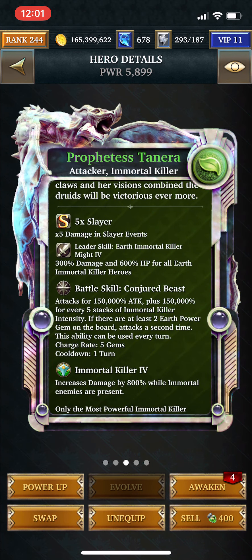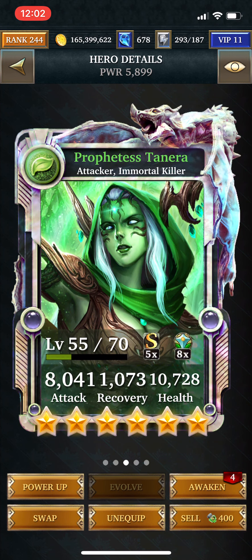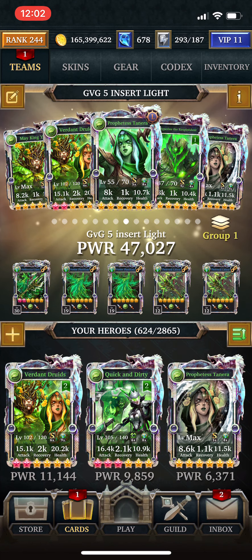Prophetess Tenera — same as Red Endurers, same as May King and you — is doing 300,000 damage and 600,000 HP. Less damage, but way more HP. This is actually the same amount of health you're going to get from an Ascended Dragoon, which is the most health any card can give you in the game right now. This is super important because this deck, like many other decks, isn't going to kill the First Warden. So you're going to have to tank that First Warden's hit, and you can't do that if you don't have enough health.